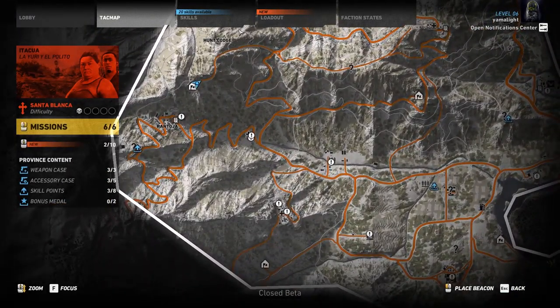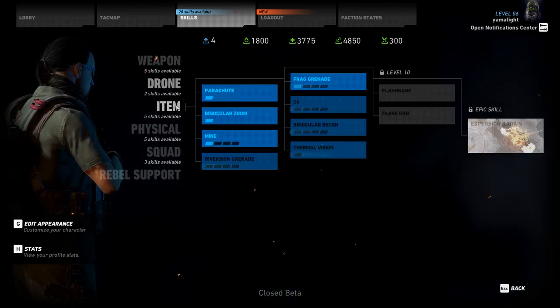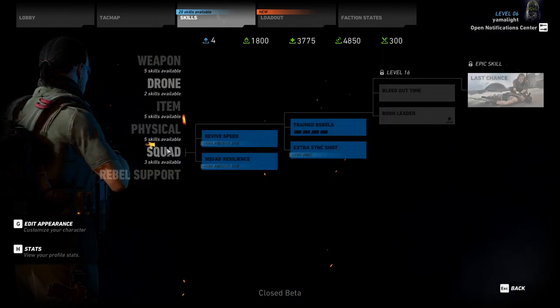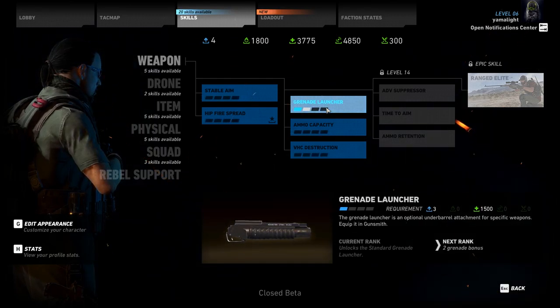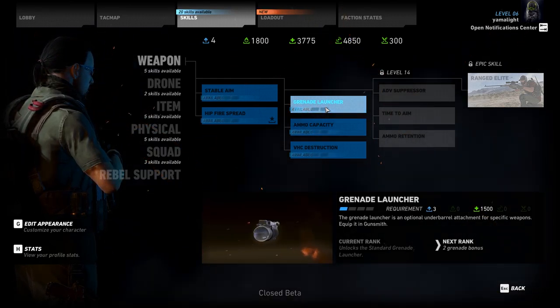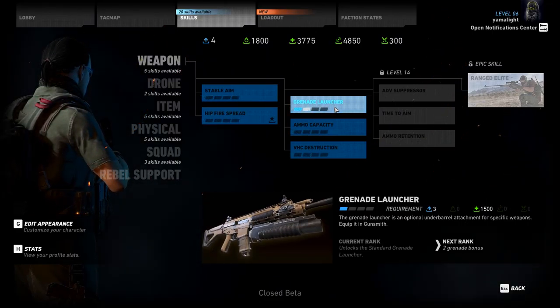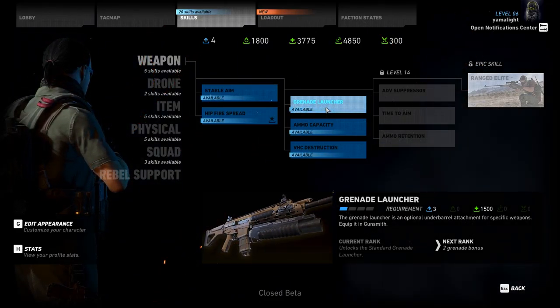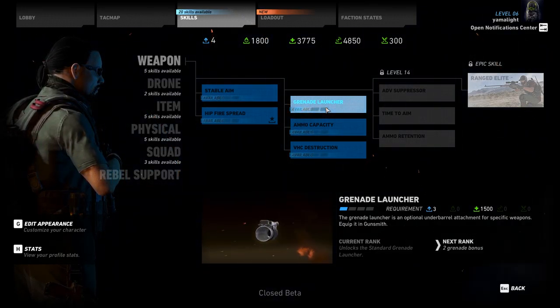Gameplay-wise there is a big problem with this game. If you take Far Cry 4, add four-player co-op instead of two-player co-op, make it a tiny bit more tactical, and add a third-person view, you basically get Wildlands. The map is well made — that's one of the positive points — but there is literally nothing new over the Far Cry franchise here.